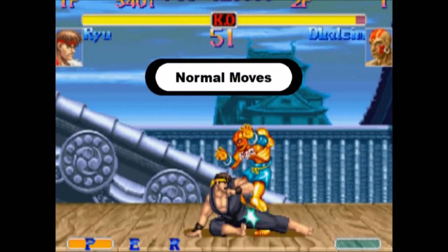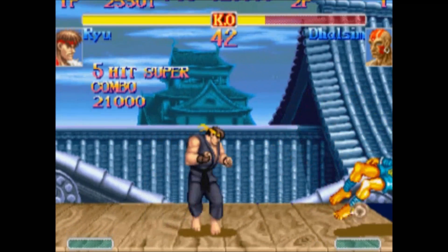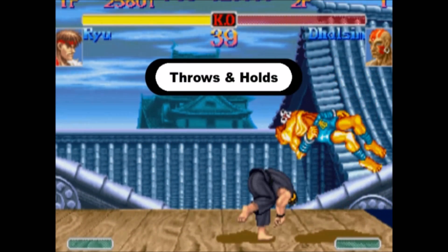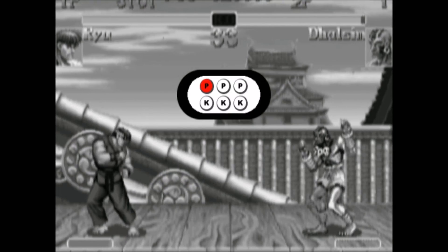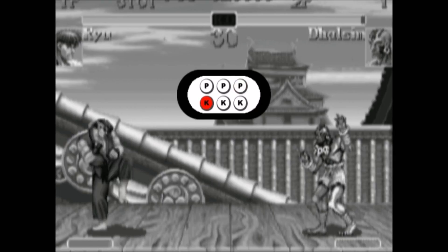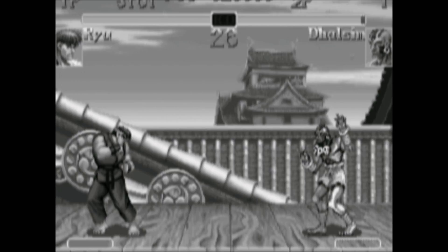Just so we get the terminology straight, let's go over the different types of moves in Street Fighter. There are normal moves, special moves, super moves, and throws and holds. To perform a normal move, just press any of the six buttons: jab, strong, fierce, short, forward, or roundhouse. You can also jump or crouch and hit a button to get a different jumping or crouching normal move.